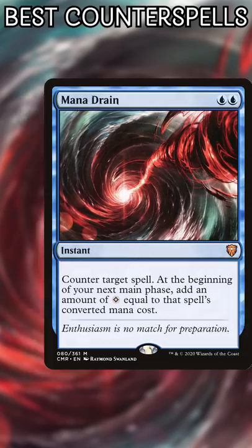Number 2: Mana Drain. You do have to actually pay mana for this, but the tempo swing is huge and enables some amazing plays. Mana Drain laughs in the face of Counterspell.